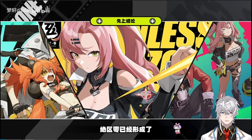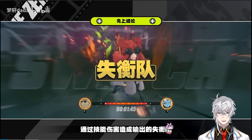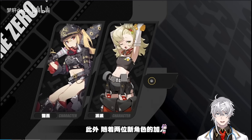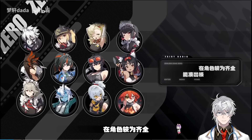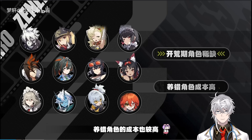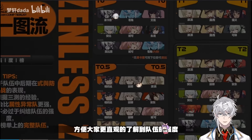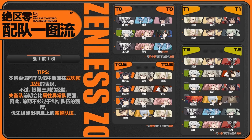There are two current team sets available. The first is your standard team, using a stun character to stun the enemy and swapping to your main DPS when they're dazed. The second team focuses on inflicting status such as Shock and Burn, which do decent damage in the right compositions. We'll try to cover as many characters as we can, including free-to-play options, so if you don't have all the shiny S-rank units, that's okay. Without further ado, let's get started.